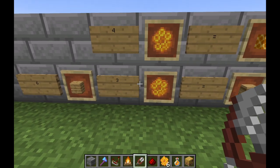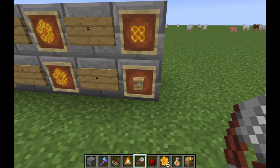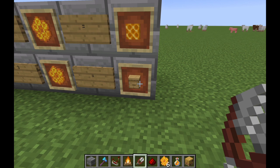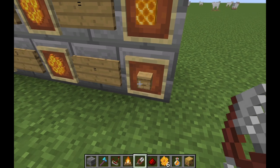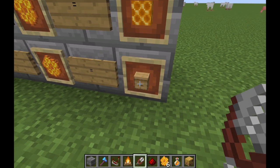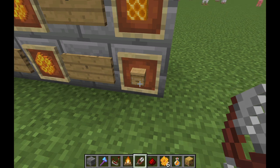The other recipe is six planks and three honeycombs, which crafts a beehive. Beehives operate the same way as bees nests, but you can manufacture them. So instead of having to go out and find a bees nest and use Silk Touch to transport it, you can just keep creating beehives to set up a honey farm or a honeycomb farm.